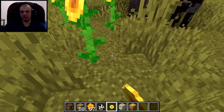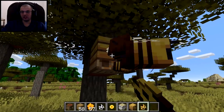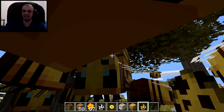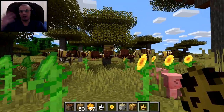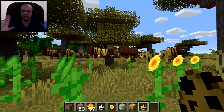I'm going to spawn some sunflowers right next to the bee nest and then spawn a lot of bees around it to speed up the demonstration. Now we wait for them to fill the bee nest with honey.